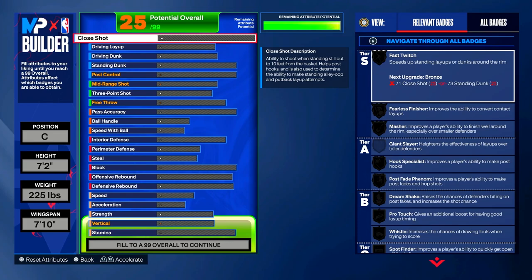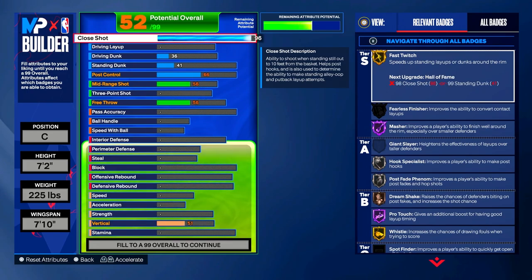Before you comment on this build and say you could have made a better build — I am only going for the top shade of the player I'm choosing for each video. I want the top shade of Kareem Abdul-Jabbar. So let's get started with Close Shot: put your Close Shot to a 96. That gives you Fast Twitch on gold, Masher on Hall of Fame, Hook Specialist and Post Fade Phenom on silver, Dream Shake on bronze, Pro Touch on Hall of Fame, and Whistle on gold.